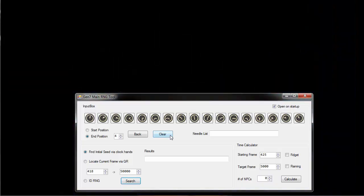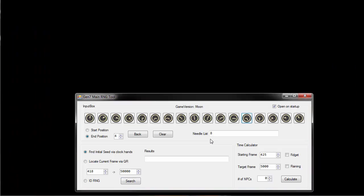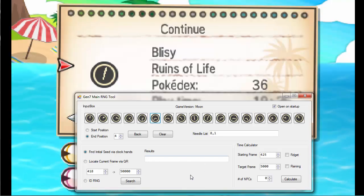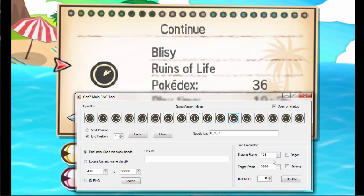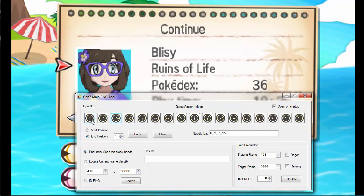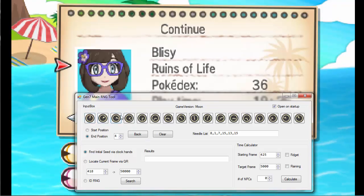Then you're going to go into Tools > Gen 7 Main RNG Tool and this window will pop up. Basically the goal is to line up these little spinners with your save profile. If you watch, it'll spin and then stop — you have to do this around eight times to find your initial seed to RNG. It's pretty difficult at first, a lot of people have trouble with it, so my best recommendation is to record it with your phone, or use a capture card if you have one.